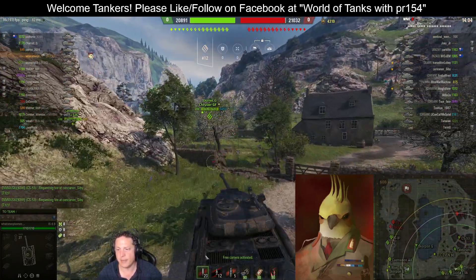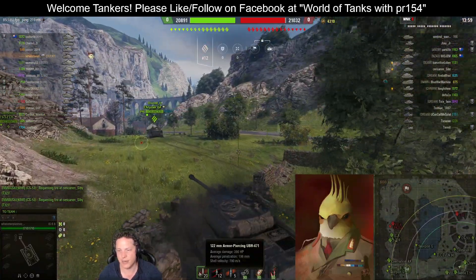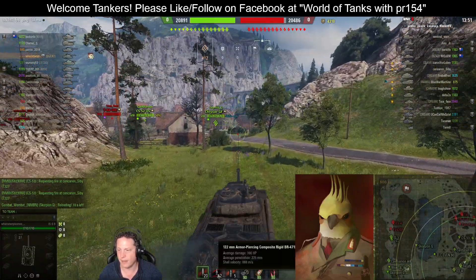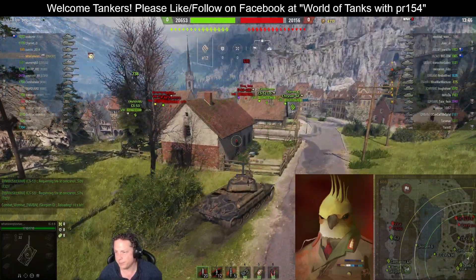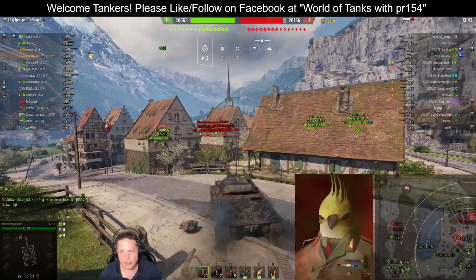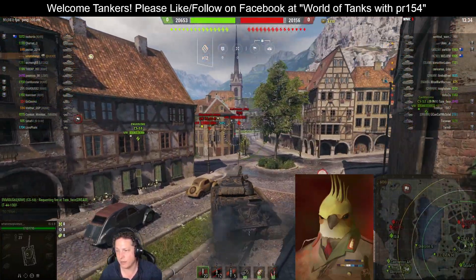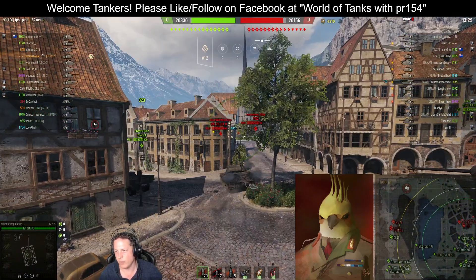The standard AP shells still maintain a rather respectable 196 millimeters of penetration, but you don't quite get the premium penetration you do with the Object 252U Defender — in the case of the IS-6B you get up to 225 millimeters. Also noting that on the 122 millimeter gun you're only doing 390 hit points per shot on average, whereas you're doing closer to 440 per shot with the Defender.